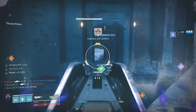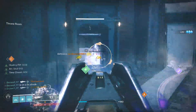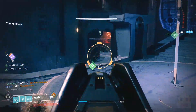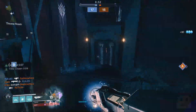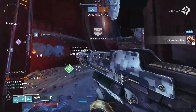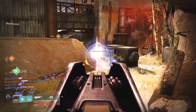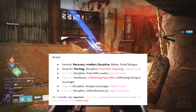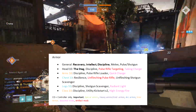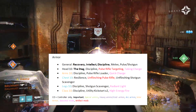Let's talk about the armor, which is oftentimes the most important part of any build. The general idea in this armor build is going to be improving your Recovery, Intellect, Discipline, Melee, and Pulse or Shotgun mods depending on your weapon choice. On screen right now is how we personally built it based on our stat distribution, so yours are going to differ — make decisions accordingly.